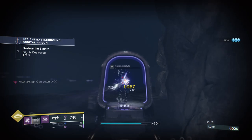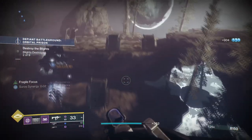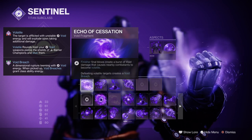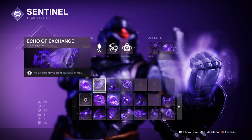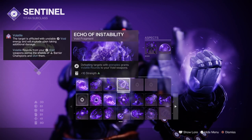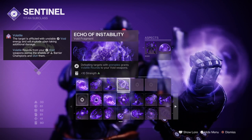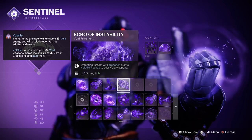Doing this with the mods, Offensive Bulwark, and fragments provided will make sure that both stats are fully usable and will support each other. The fragments used are: Echo of Cessation, where finisher final blows create a burst of void damage that causes nearby targets to become volatile; Echo of Exchange, where melee final blows grant grenade energy; Echo of Provision, where damaging targets with grenades grants melee energy; and Echo of Instability, where defeating targets with grenades grants volatile rounds. Out of the four, Echo of Cessation, Exchange, and Provision are the go-to fragments for supporting the build from start to finish.